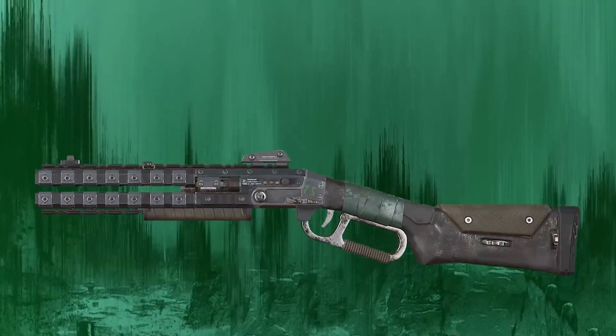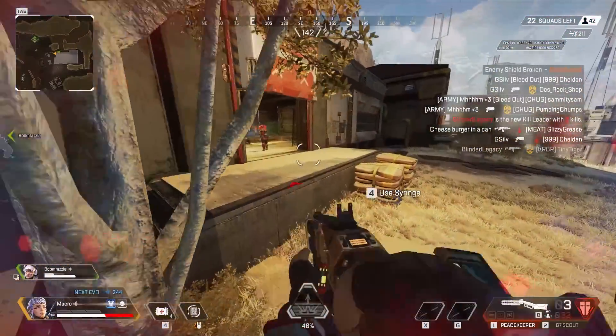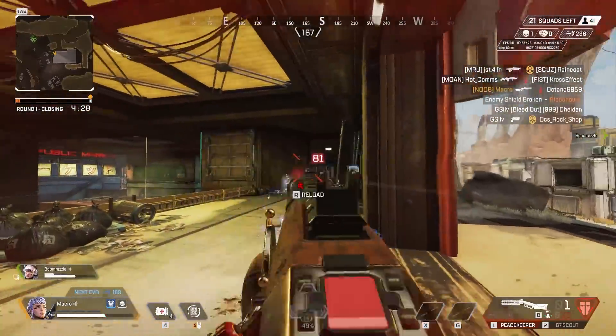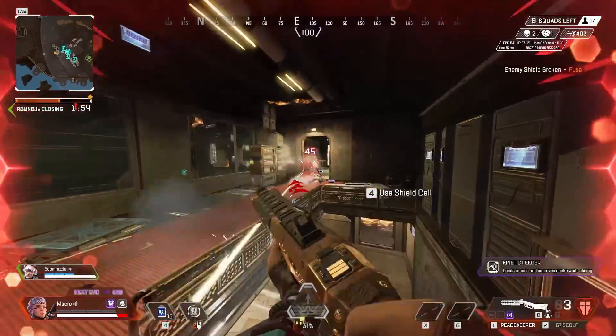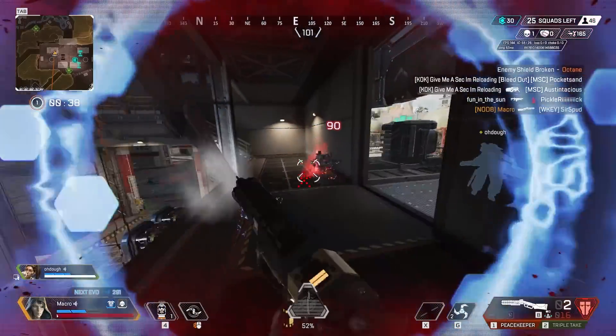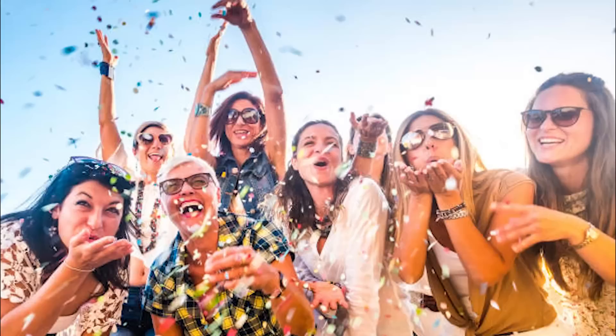And at the top of A tier we have the Peacekeeper. The best weapons in close range are shotguns, and all the shotguns are kind of amazing this season. And the Peacekeeper is literally still the Peacekeeper — it's nuts. It's at the top of A tier and not S tier because like the CAR, there's just one other gun that does its job better. Which means yes, for the first time in a long time, another ground loot shotgun is better than the Peacekeeper. Congratulations everybody. Is this the Apex you want?